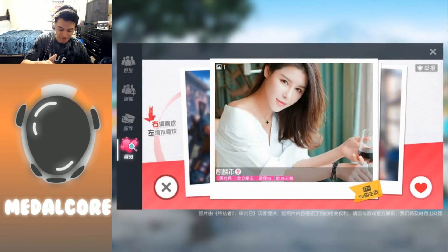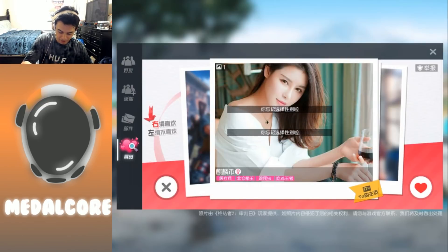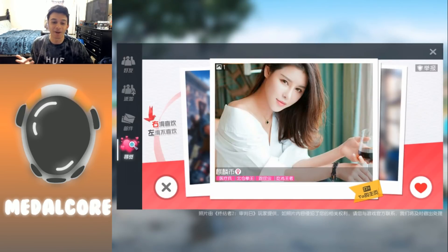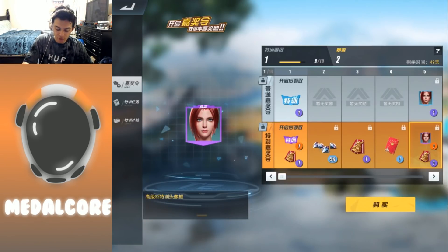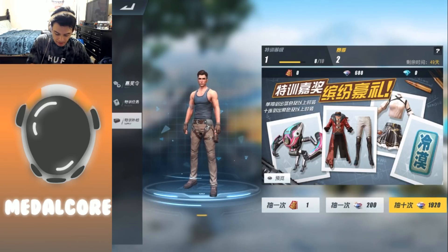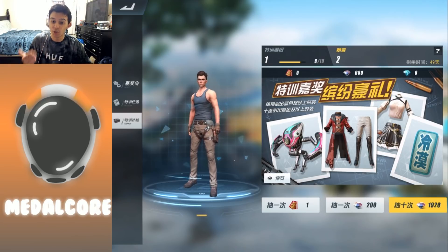It keeps asking me about gender preferences — yes I'm male. Basically it's like Tinder where you can swipe left and right, and you'll have your own profile. I'm assuming this is something you can put on your profile — I'm not sure what these items are, but I think it's something you can spend to get cool looking items.